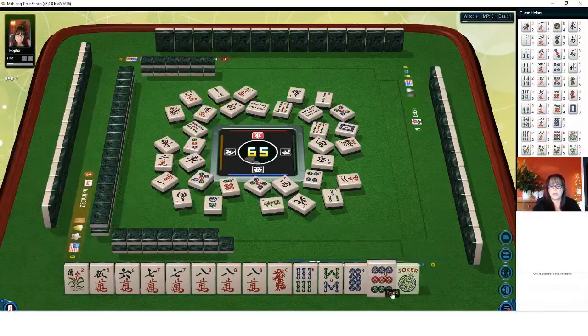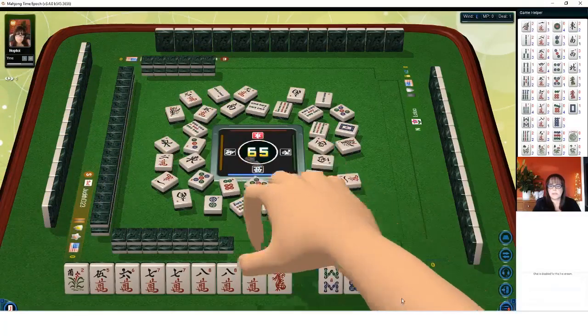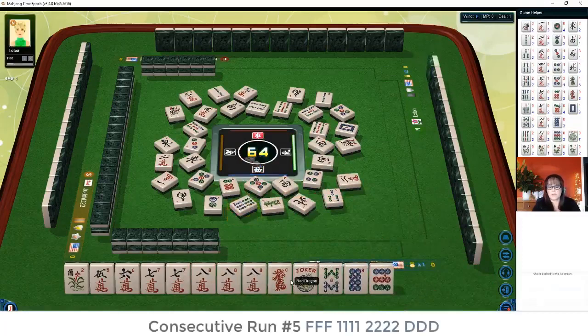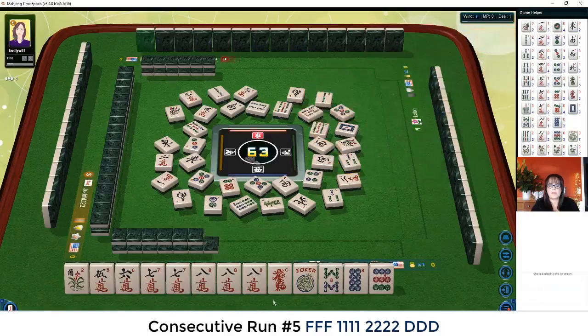We got a joker — let's get rid of the six. Six bamboos. So I'm thinking seven, eight dragon — fifth hand down under consecutive run — probably looks the best at this point. Nine characters. We'll keep going, we'll stay concealed as long as we can.